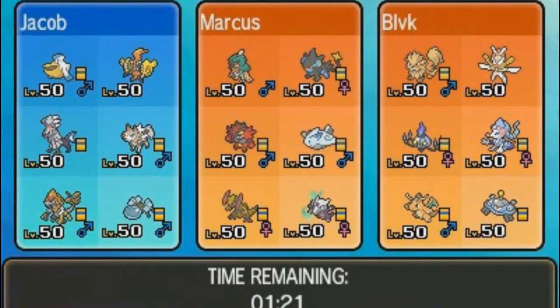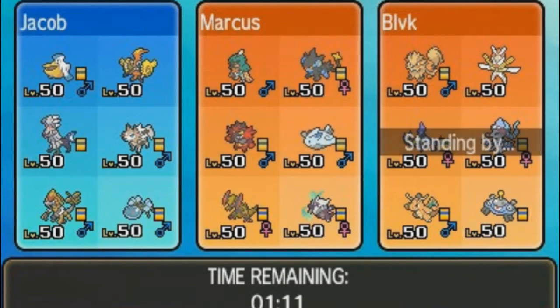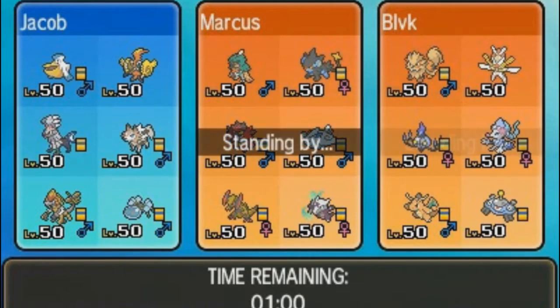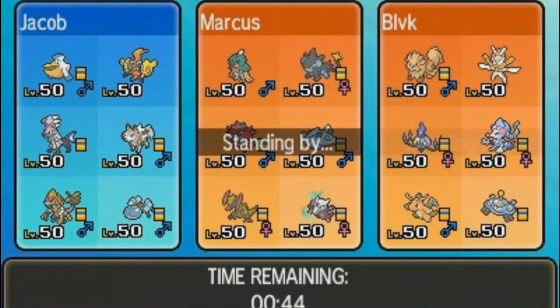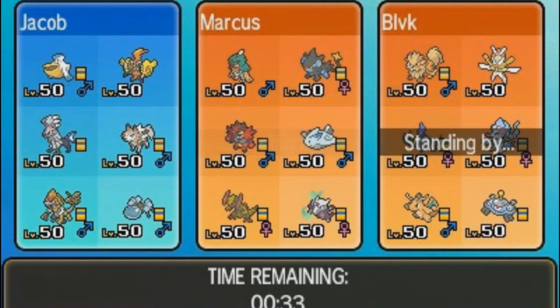Looking at the opponent teams: Marcus has some threatening mons — he's definitely got Alolan Marowak to counter Tapu Koko, plus Haxorus, Incineroar, and Togekiss. BLVK is packing Kartana, Primarina, and Magnezone. We think Marcus will lead with Alolan Marowak or Togekiss, and BLVK will probably lead with Magnezone or Primarina.